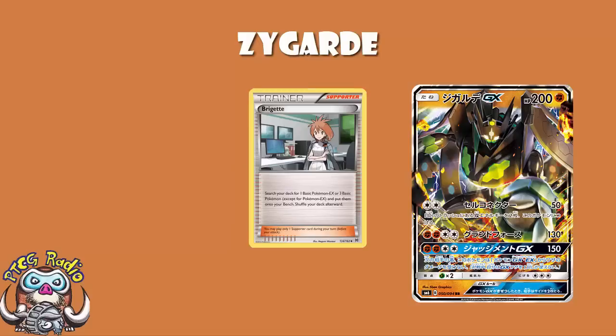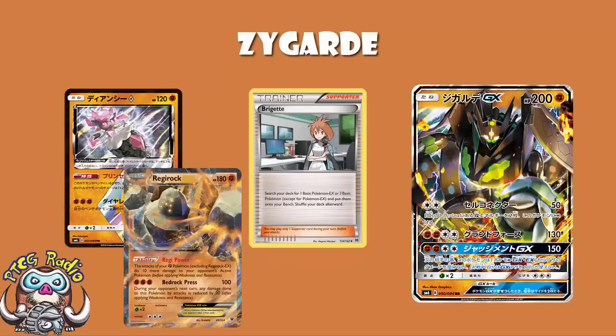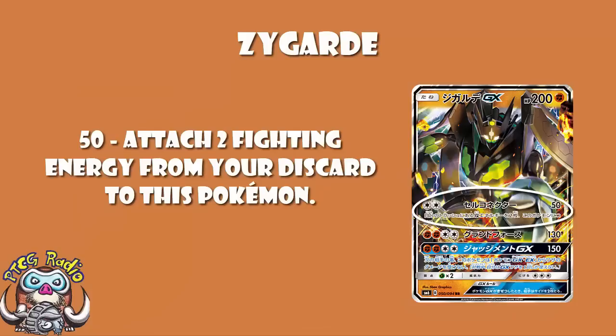You can even use Brigette turn one — grab yourself a Diancie, a Regirock, and a Zygarde. As long as you've got a Double Colorless and can get it into the active, you're going. A lot of people won't use Brigette with a deck like this, though — this deck is crying out for Brooklet Hill. Play something like Professor Sycamore so you're more likely to draw into Double Colorless Energy, and use Brooklet Hill to grab any of these Pokémon, because Regirock, Diancie, and Zygarde are all Fighting types. This first attack is a setup attack, but it also does great damage and sets you up for following turns. Even if you get KO'd, the energy was taken from the discard anyway.